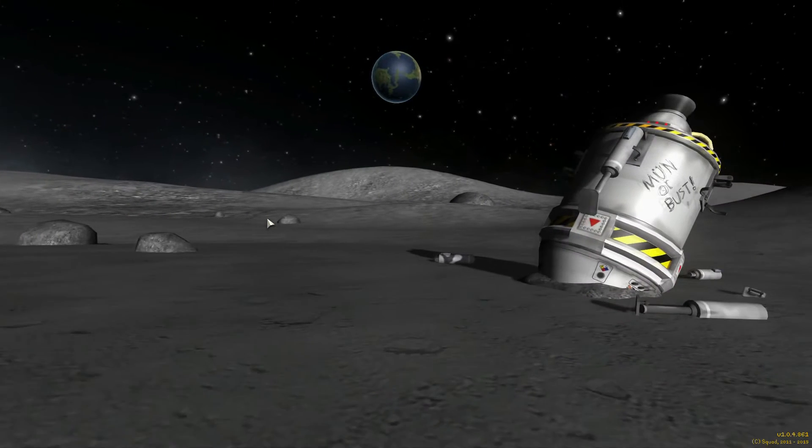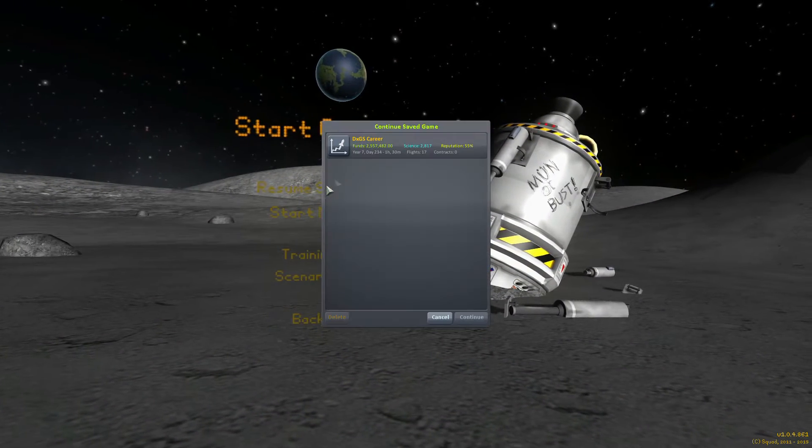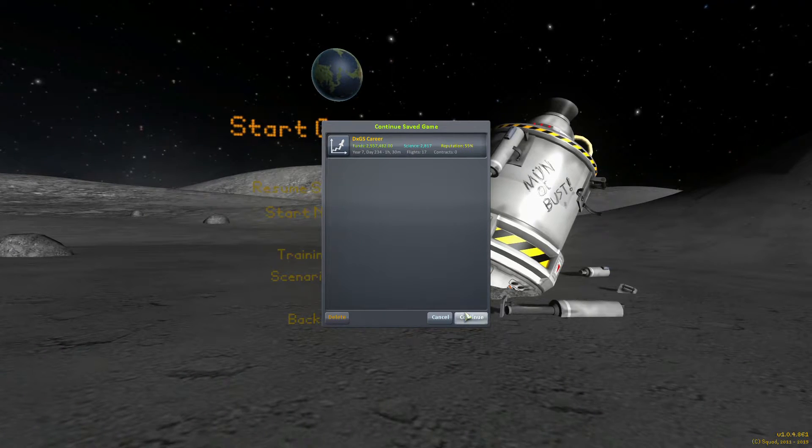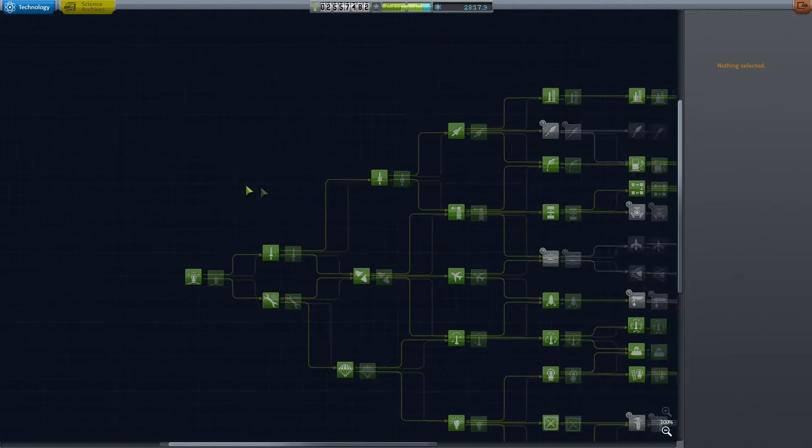What's going on guys, welcome back to the DX Gamer Show. My name is Mike, aka Operation DX, and welcome to episode 21 where things are starting to slow down a little bit at the launch center. We just finished a big mission to Eve and Gilly and got ourselves a decent amount of science.